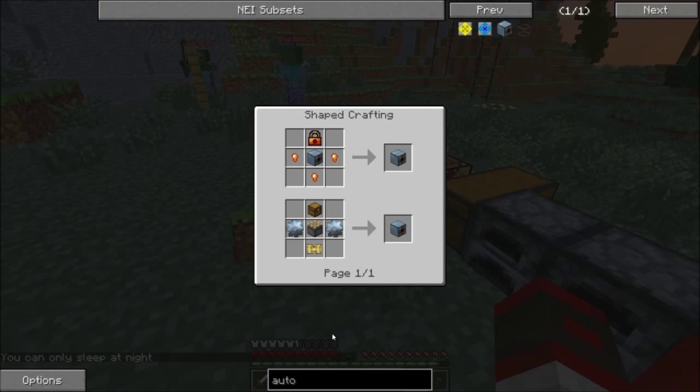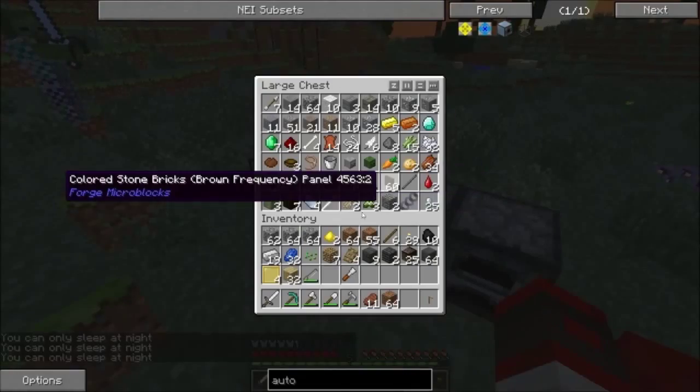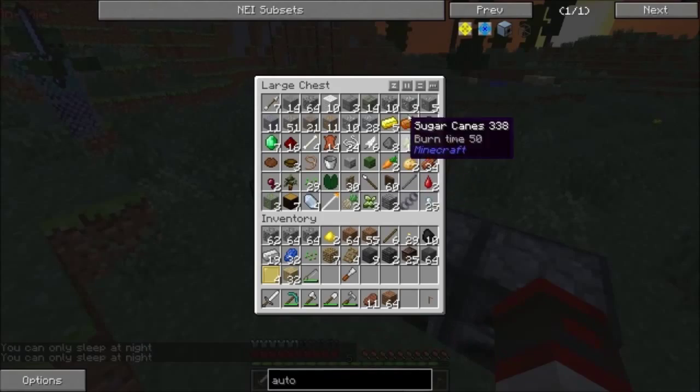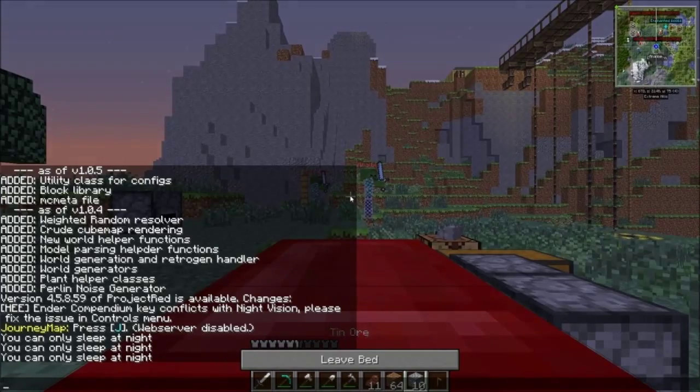Autonomous activator — alright, this is fairly simple to make, fairly simple. What do we need from it? Tin. We have tin — which one is tin? That's tin. We'll use this tin, we'll use this tin.